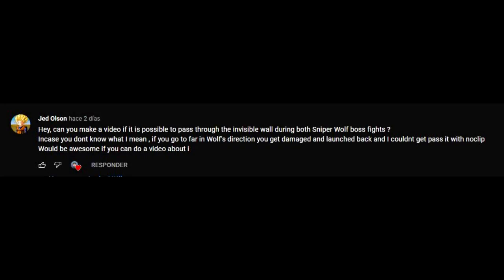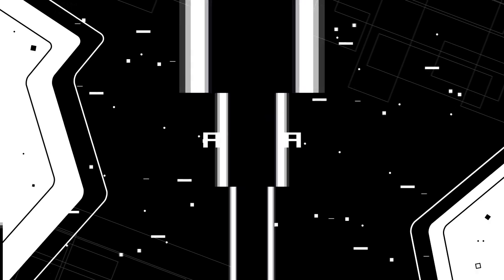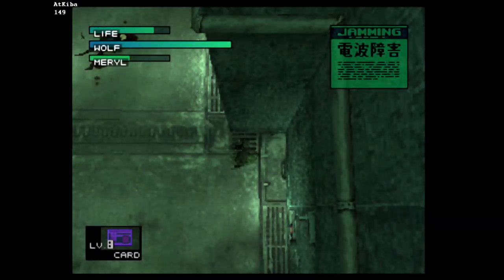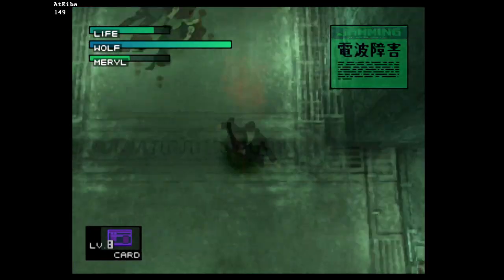I got this request in the comment section, let's see what we can do. During the Sniper Wolf boss fight, you can't walk to her because you get shot and launched back.